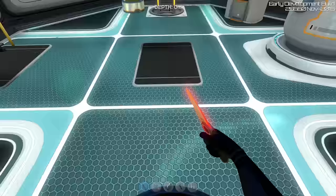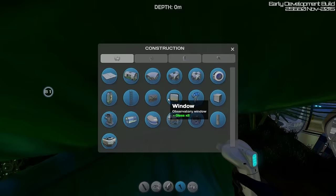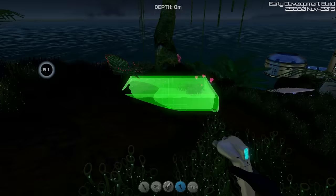Also, what I wanted to have a look at today was the big farm that you can place down. So we're gonna try and make one of those on the surface if we have a large enough area. It's quite dark so we won't be able to see it very well, but let's try anyway. That's the shelf — it's the farming tray. Oh, that's the big one, isn't it? There we go.